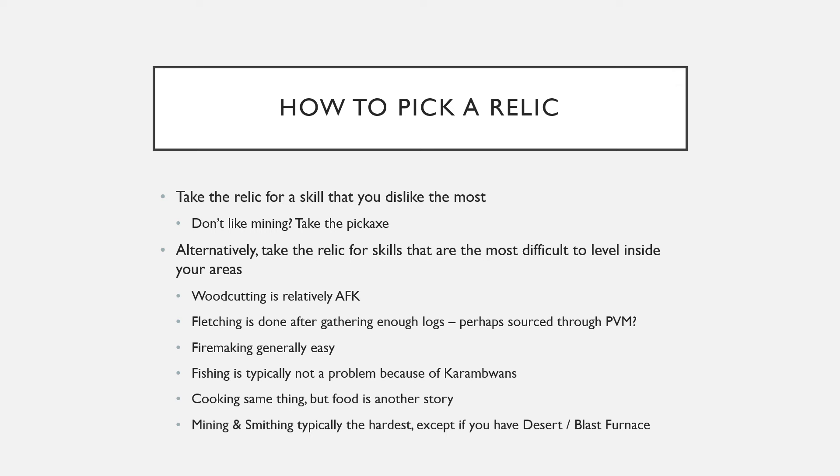So, how do you pick a relic? Take the relic for a skill that you dislike the most — it's that simple. If you don't like Mining, take the Pickaxe. If you don't like Smithing, take the Pickaxe. If you like Mining and Smithing, you take the Pickaxe because it's that strong. Alternatively, take the relic for skills that are most difficult to level inside your areas. Woodcutting is relatively AFK — you probably have Yews and Magics available in Miscellania anyway. Fletching is done after gathering enough logs, perhaps sourced through PVM — you just cut them at the bank later and your Fletching is solved. Fire Making is generally super easy, so I would not go the Woodcutting relic just to fix Fire Making.